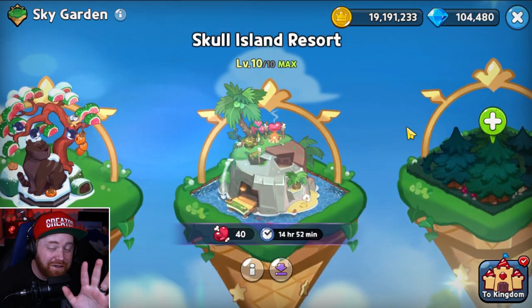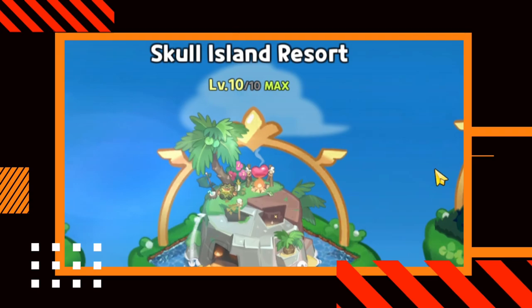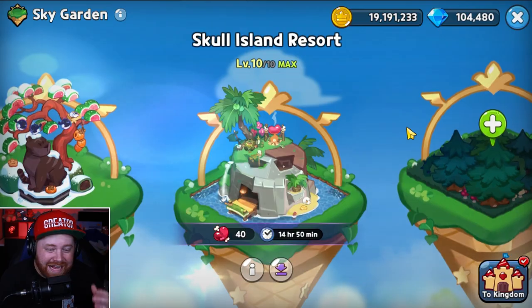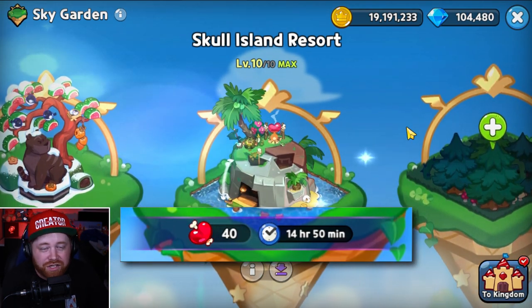Diving into the fifth and final tip: buying the Skull Island Resort from the decoration shop for 5,000 crystals. More than ever, the Skull Island Resort is going to offer a ton of value by providing you more stamina. At max level 10, the Skull Island Resort produces an additional 40 stamina per 15 hours — absolutely valuable, especially when it comes to farming these new resources.